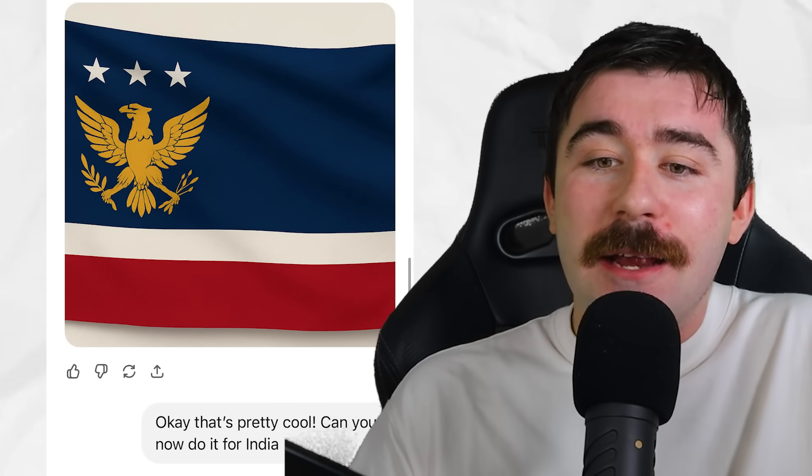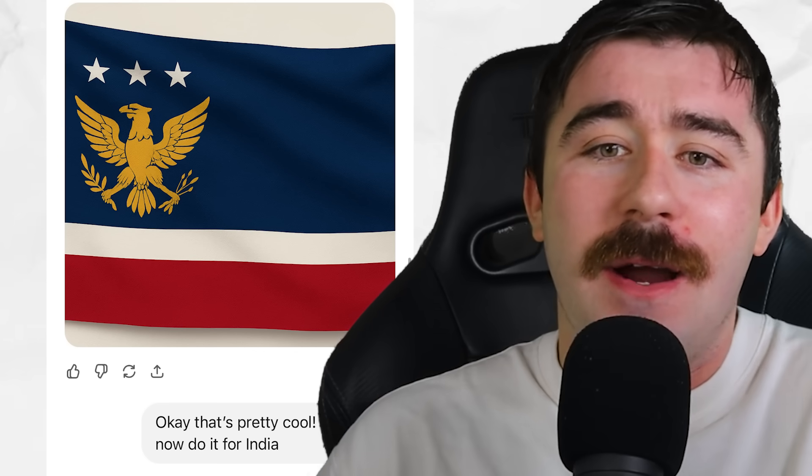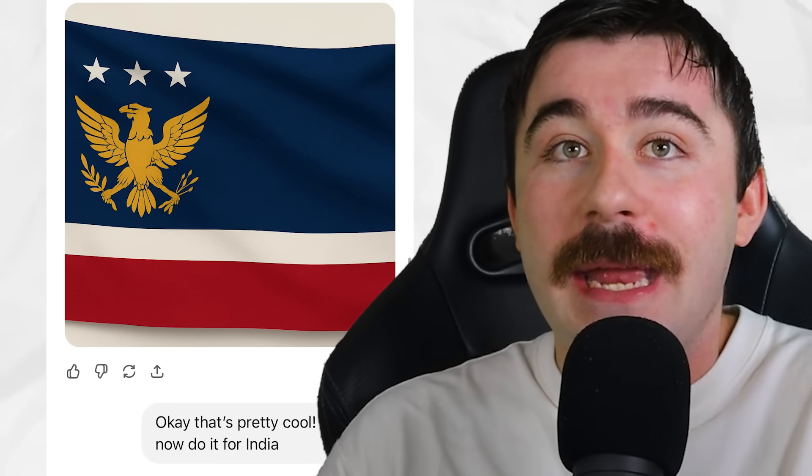The first country I told them to redesign with this new prompt was America, the United States. And this was the flag that they created — honestly, it's actually pretty good. It's more of a realistic style, not like a vector. It definitely is redesigned and has American aspects, which I was pretty happy with. So with that same prompt, I asked the AI to create a flag of India. It's pretty similar to their normal flag, but I was still happy that the results were getting better.